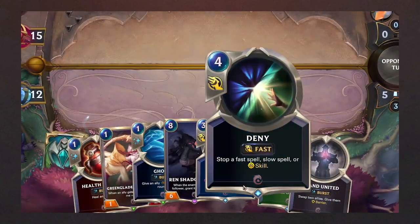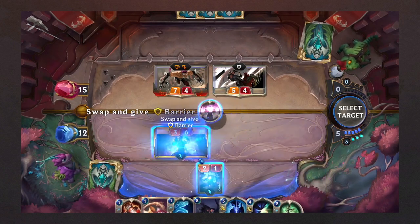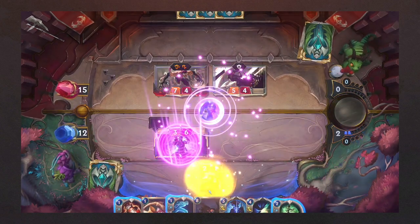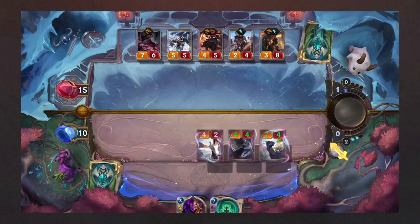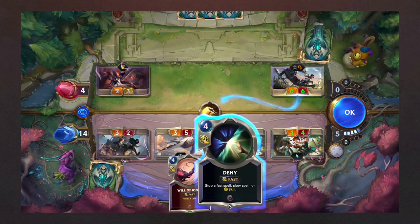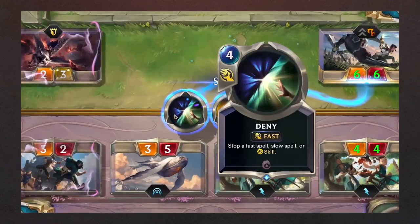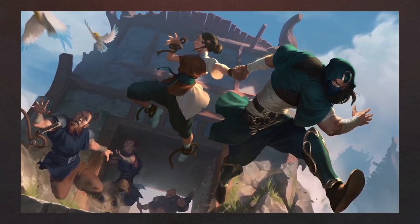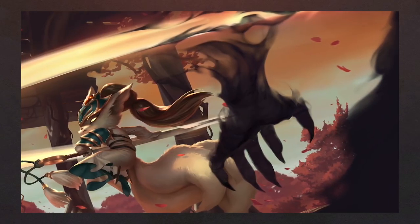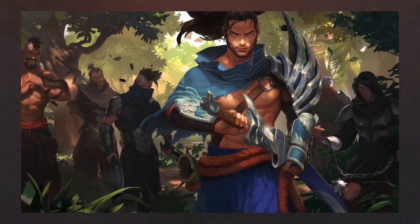In Legends of Runeterra, Ionia, alongside Piltover and Zaun, is one of the most versatile regions available, as it has multiple ways to bend the rules in order to bypass the enemy and avoid any threats that they might impose. Ionia's biggest strengths fall in spells, as they let you turn the situation in your favor by granting you a lot of options. As a trade-off, most of its units are not that strong, but they have skills that make up for the lack of damage, so don't underestimate them.